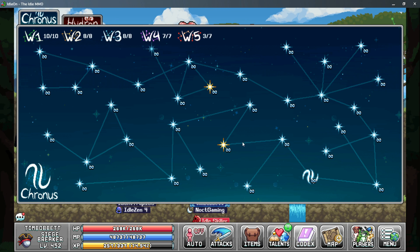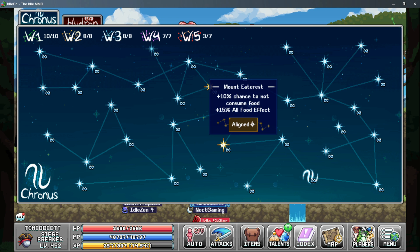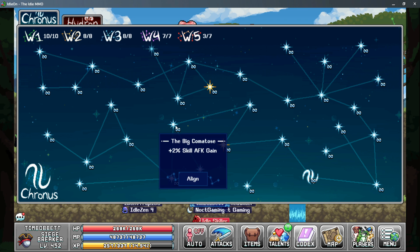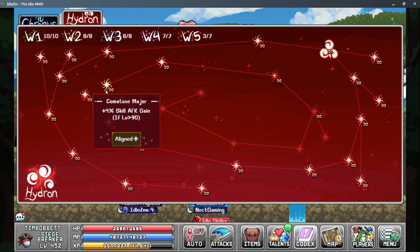Next up is going to be your star signs. These three star signs should give you the most bang for your buck: Shoo Fly to give you 5% catch efficiency and 20% multi-bug chance, and then Mount Eaterus to give you 15% to all food effect. If your food effects aren't that good, you can use Big Comatose to get more skill AFK gain rate. In the Hydron tab, the only choice is 4% skill AFK gain rate to give you more skill efficiency.